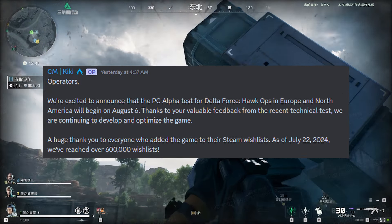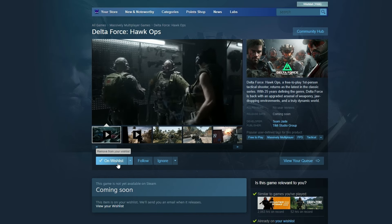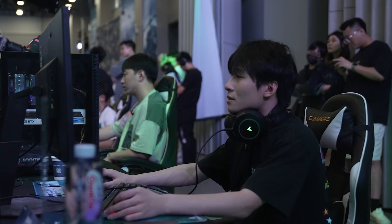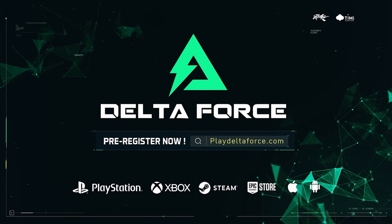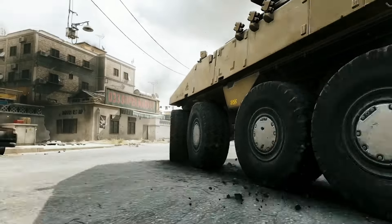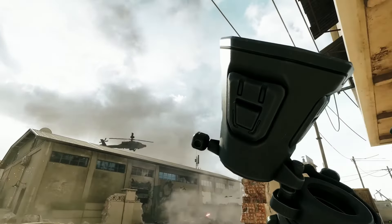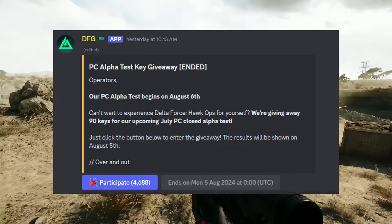After patiently waiting for almost two weeks with no information, we finally have a new date. This is an official post from the Delta Force Discord community manager: the PC alpha test for Delta Force Hawk Ops in Europe and North America will begin on August 6th. This post went live on Wednesday, July 24th at 9 AM Central Standard Time.